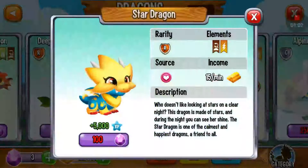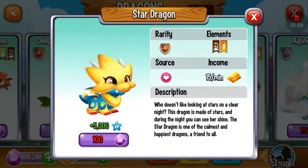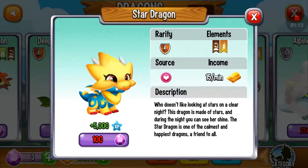Okay, so that's what the Star Dragon looks like, because it is Terra and Electric. So really, you'll need those dragons. So cute. That was traded by stars.